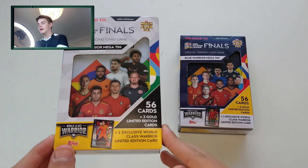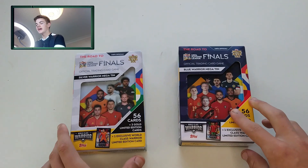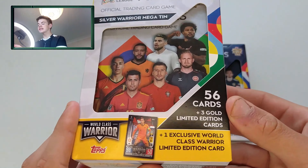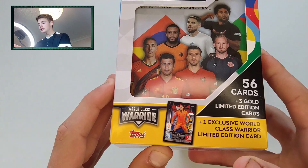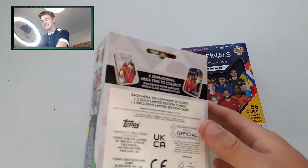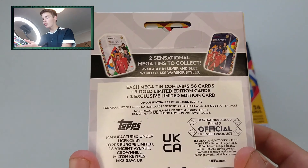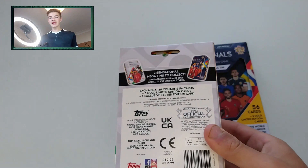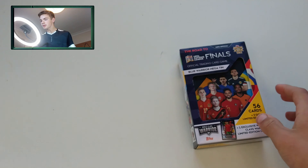Today we are opening the silver warrior tin and the blue warrior tin. Each tin includes 56 cards, 3 gold limitations, and 1 exclusive world class warrior card. As you can see on the back, you can pack 1 in 32 tins — you can pack a famous footballer relic card. Hopefully we can pack one today. We'll start with the silver warrior tin and then move on to the blue warrior tin. Let's crack this open.